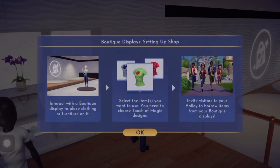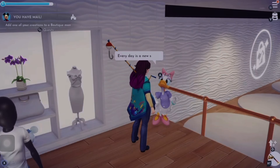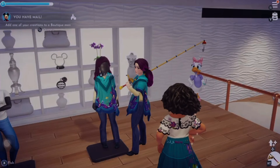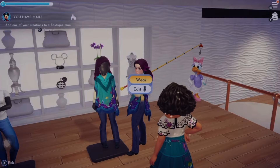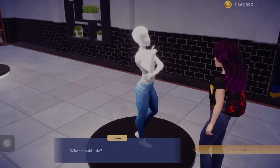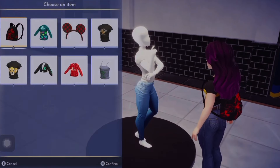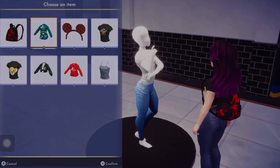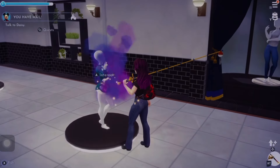Now this is telling us we've got to go and dress one of the mannequins in some of our own designs that we've done, and it says we'll get a reward for it. It says invite visitors to your valley to borrow items from your boutique display. What you actually do to display your own designs is come in here, press interact, and then edit the outfit or edit the mannequin, and you can put any of your own designs on the mannequin.